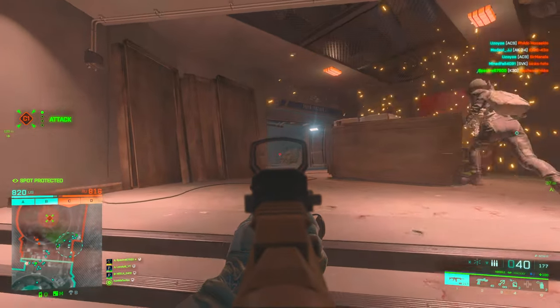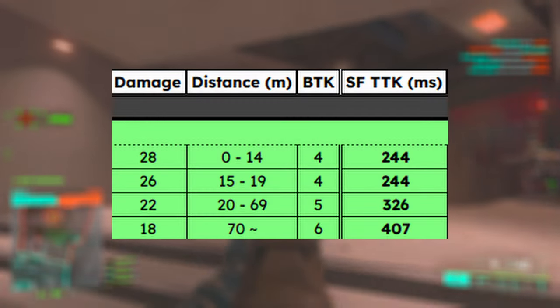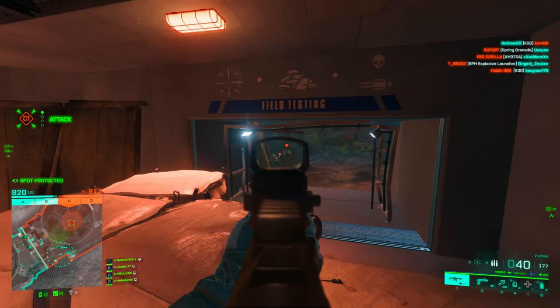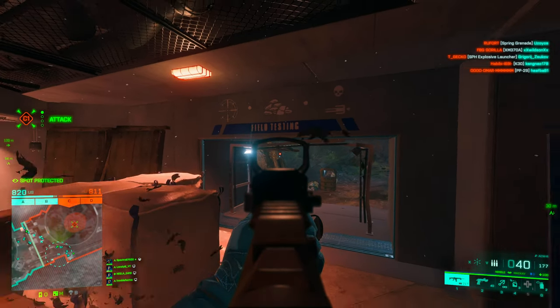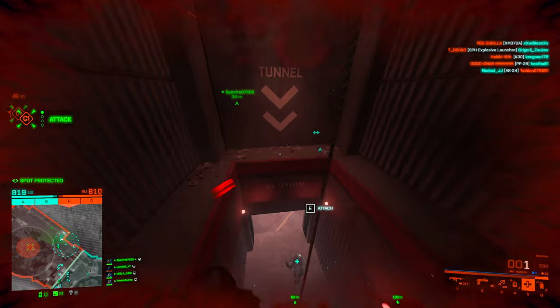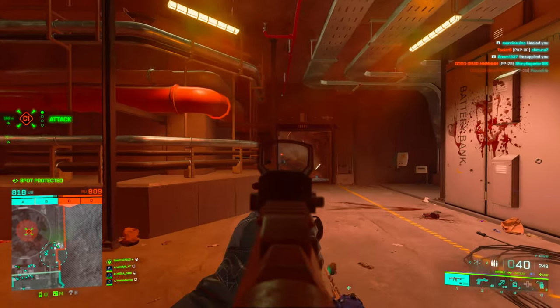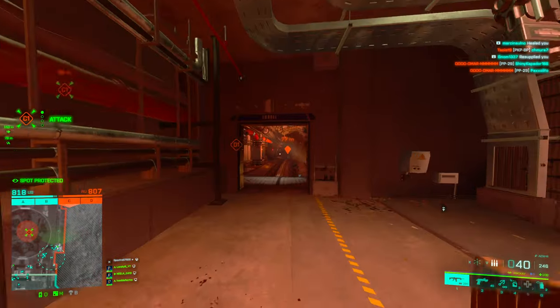What does this mean for our TTK? Our TTK is 244 milliseconds up to 19 meters, which is very competitive. After that range it's 326 milliseconds, which is still a very good TTK, and after 70 meters you kill in 400 milliseconds — but you probably won't use the gun at that range.